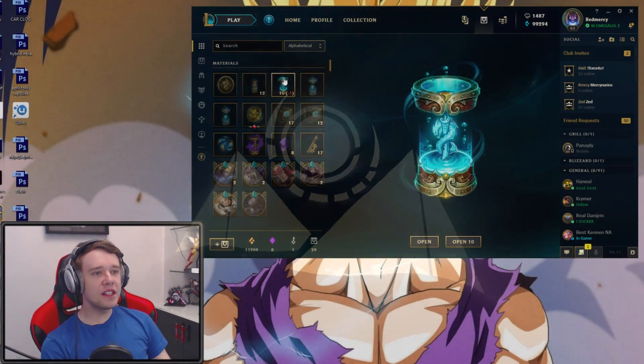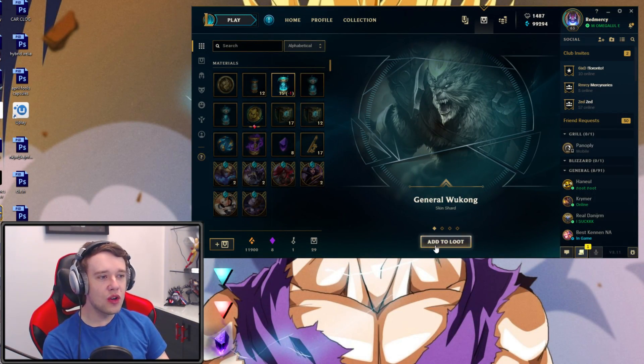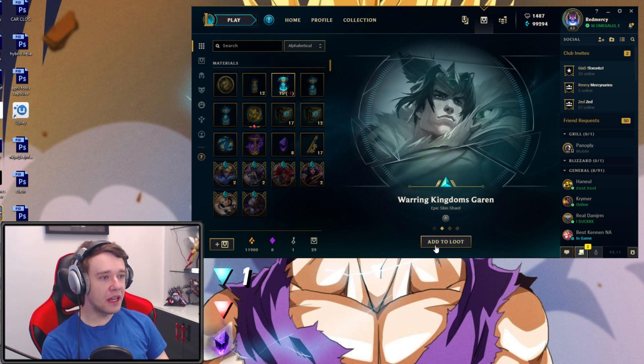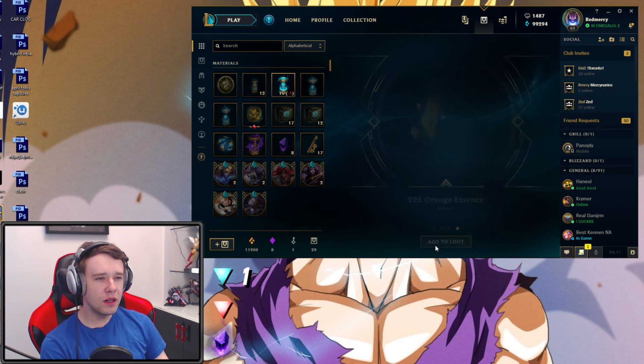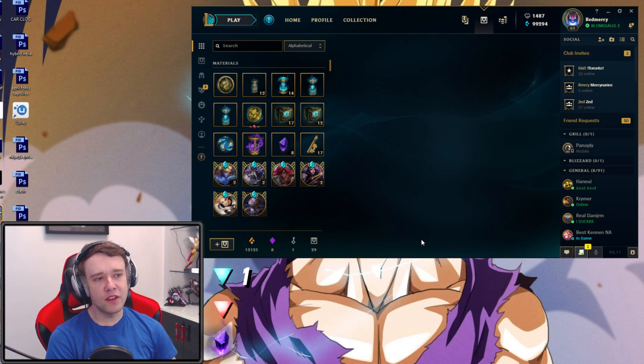All right, the first Cursed Capsule - what do we get? We get a General Wukong. Meh. A Warring Kingdoms Garen - that's one epic already, not bad. Defender Leona. You know what, it's the first one, we gotta warm up. It's the warm-up capsule. The first one's always bad. This is where it gets better.